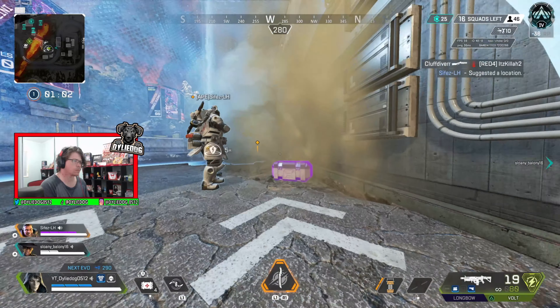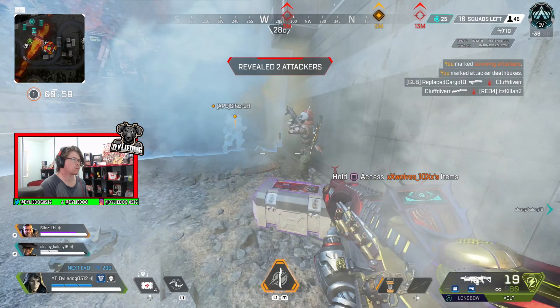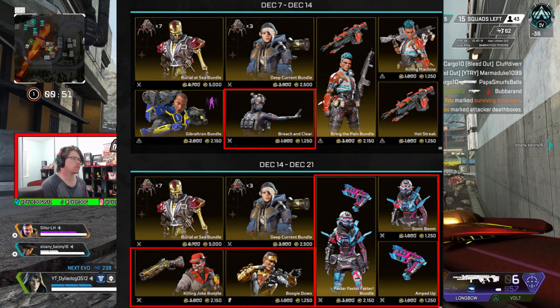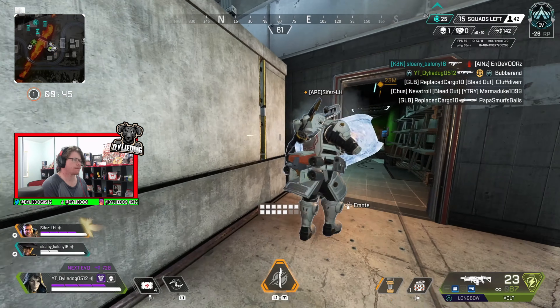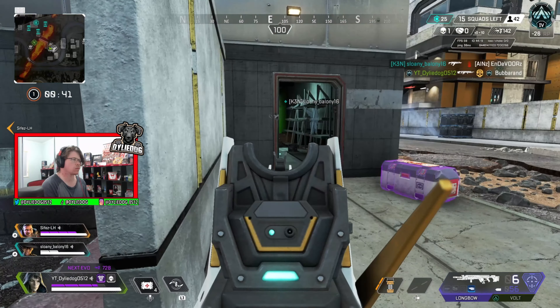As we have seen with previous collection events, Apex like to introduce special event store tabs to sell cosmetics which include skins from previous collection events. For example, the Raiders Collection Event, which happened about a month ago, reintroduced skins from the Season 6 and Season 7 collection events. So Apex Legends are all but certain to bring back not only skins from the Season 8 Chaos Theory Collection Event, but we can also expect some skins from the Season 9 Genesis Collection Event to return as well.